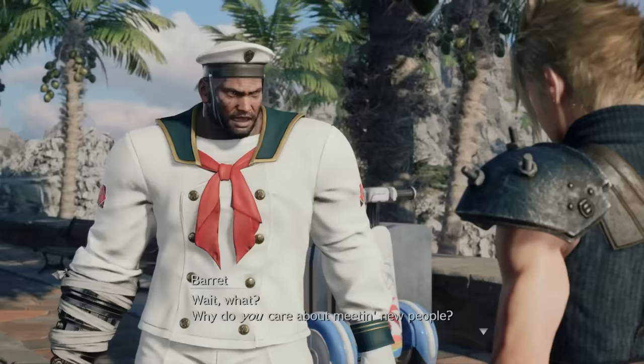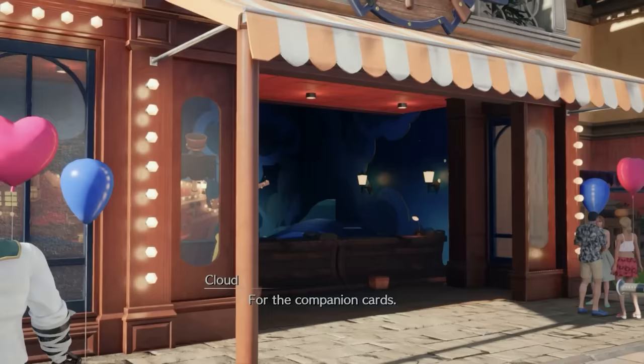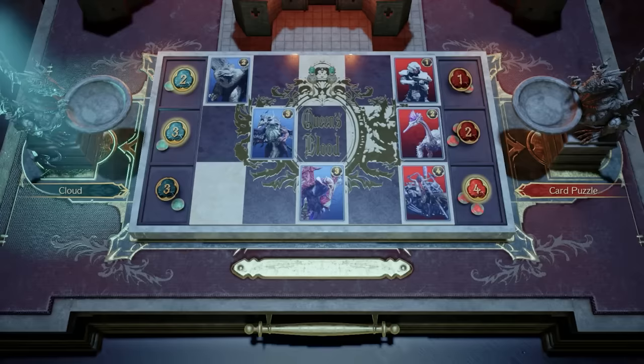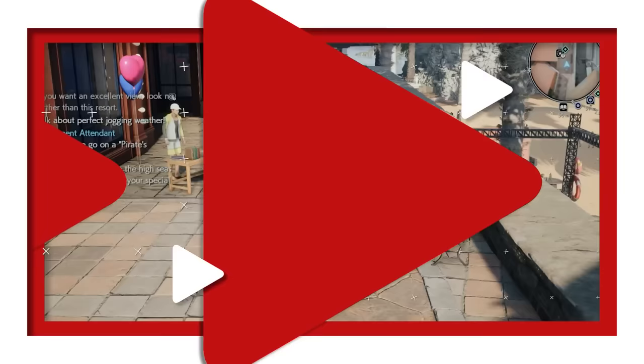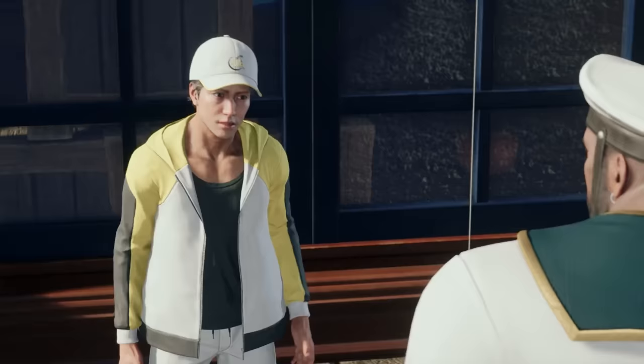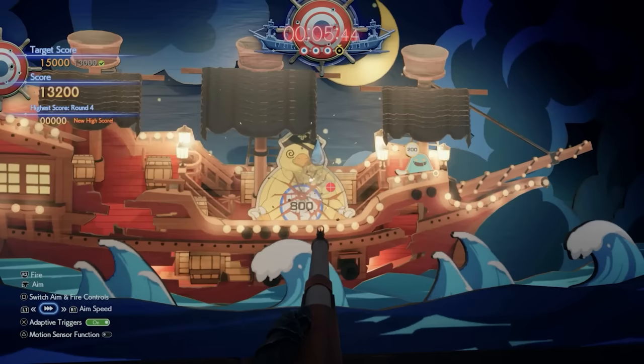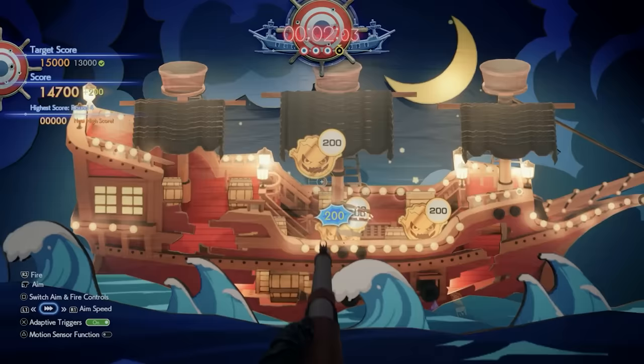In the first part of the Costa del Amor event, you'll play as Cloud. There are two mini-games to earn companion cards for him: Pirate's Rampage and Card Carnival. Pirate's Rampage is located in the northeast part of Costa del Sol. Cloud is paired up with Barret for this first sharpshooting challenge, but the attendant does not let Barret compete because he's a professional with firearms, so you'll need to earn your points alone. Your goal is to hit the targets and get a high score. You will earn a companion card at Rank 1 for a target score of 10,000 points, but if you reach the higher ranks, you'll earn additional rewards.